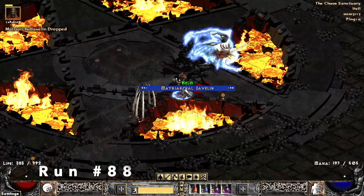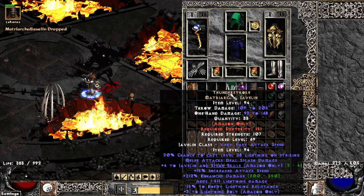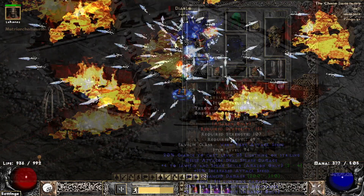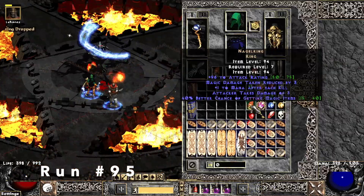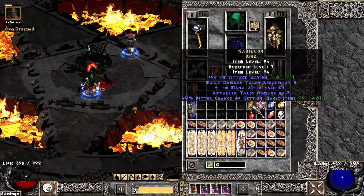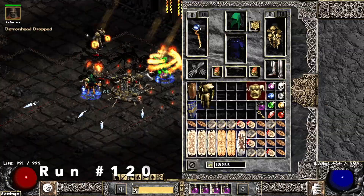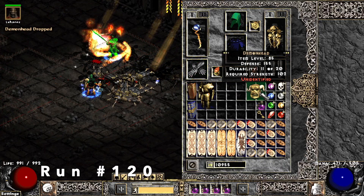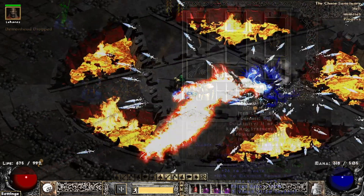Run eighty-eight, I find a Thunderstroke — great for all skills, jav skills. Run ninety-five, I find a unique ring; it's actually a perfect nasal ring. Run one hundred and twenty, I find a unique Demon Head and that's Andy's Visage, 8% on the life stolen.